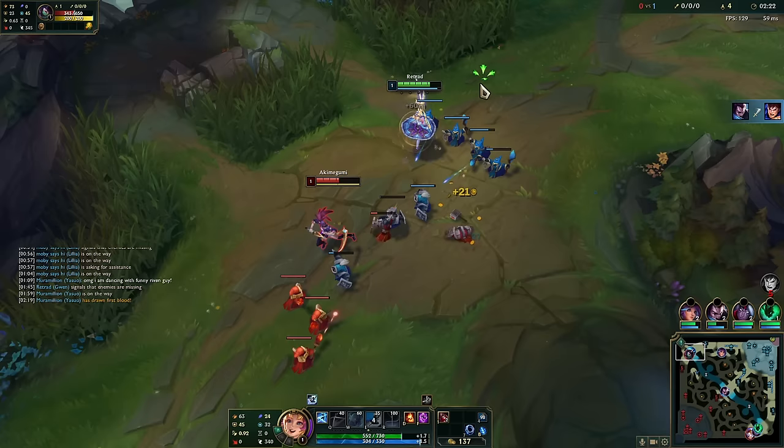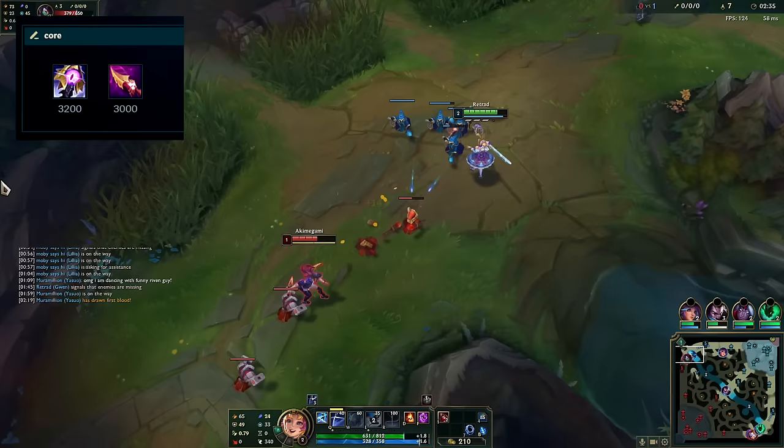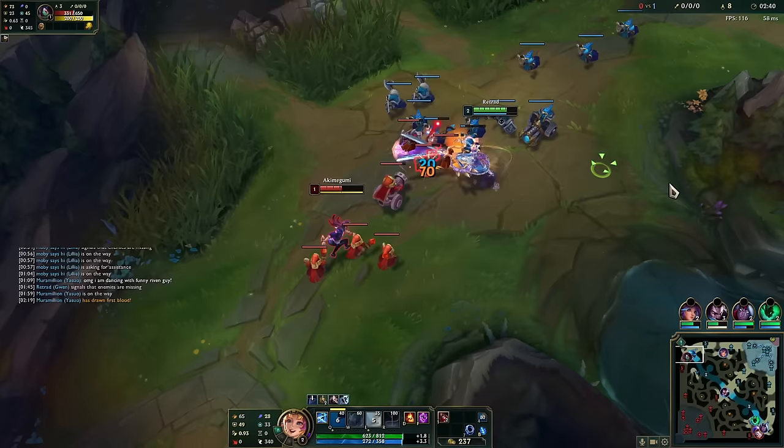For starter items you want either Doran's Ring or Doran's Shield as a more defensive choice. The mythic you want to rush is Riftmaker — this item is perfect for Gwen as it's good for extended fights, gives a lot of lifesteal and true damage, and we all know how much Gwen loves true damage. After that you want Nashor's Tooth, the only attack speed item you'll ever need. Gwen gets a huge power spike once she gets those two items, so finishing them is your goal every game.